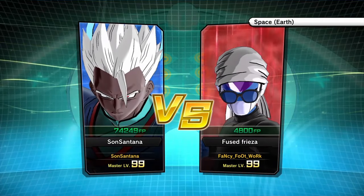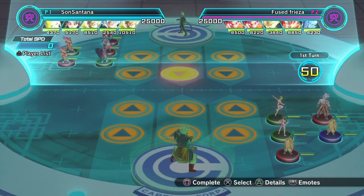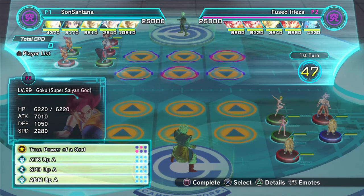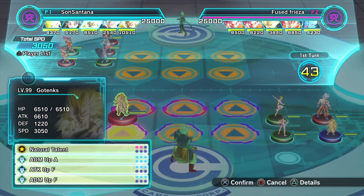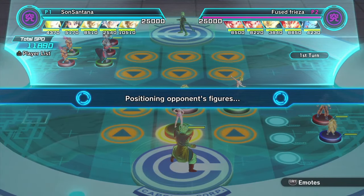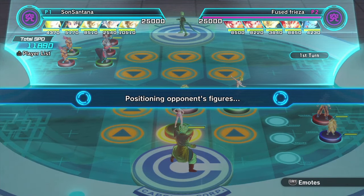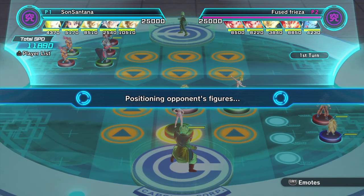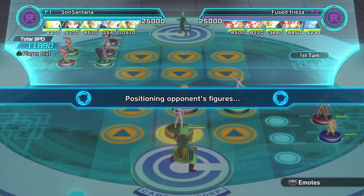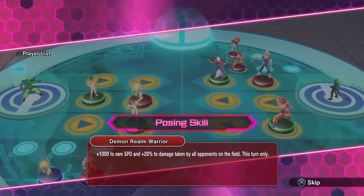Here we are with match number two. Santana took the first match, adding to his already impressive points haul. Can Fancy Footwork get a bit of revenge and win it this time? That is a very, very aggressive deck, and it uses a mirror — I like that. With Santana running his double Gotenks deck, which I actually watched recently in a battle against Edge, and that was pretty good. I'm going to assume maybe double Godku mirror? Single Godku mirror in the geo.